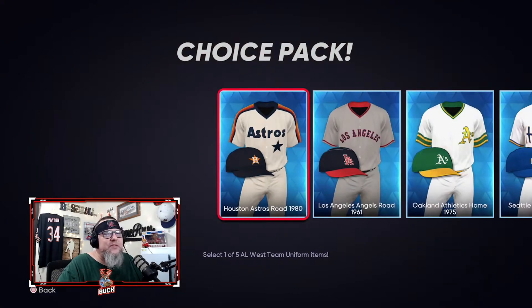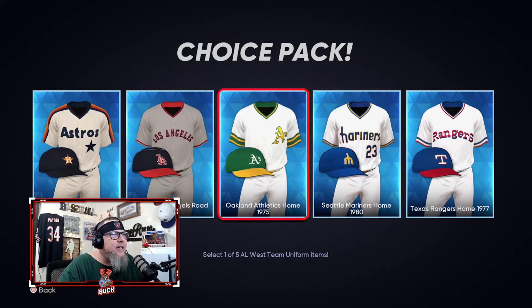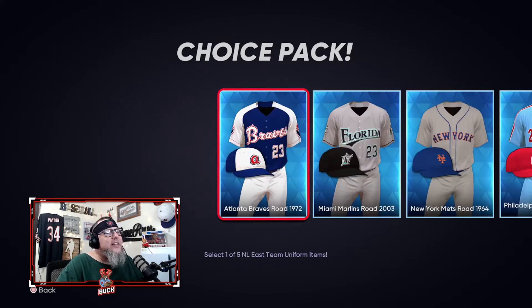AL West unis: Astros from the 80s — straight fire with the different colored stripes; Angels from the 60s; A's clean 70s unis — one of the best looking uni sets of all time; Mariners from the 80s — love the big pitchfork M logo; and the 70s Rangers — clean, love the logo across the chest and the hat. These uniforms are just so good.